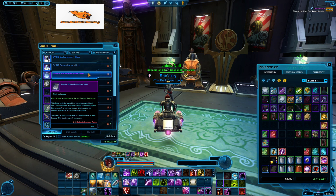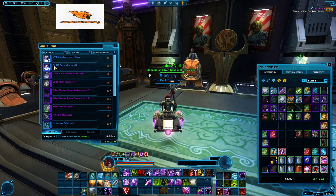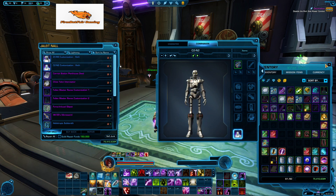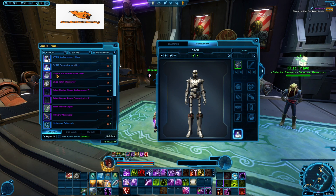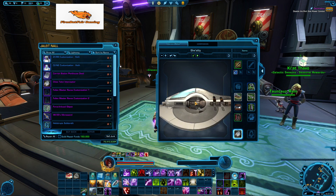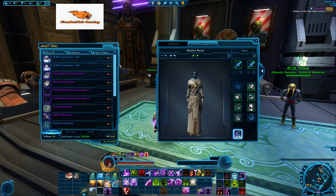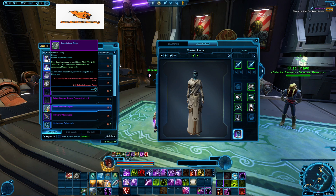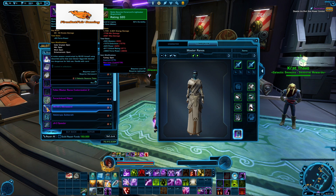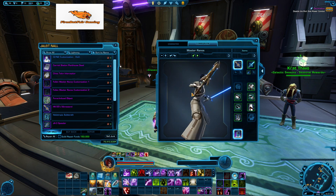We'll get right into the non-season rewards. It's the droid customizations — this is just the white version. As always, there's the character station Pento's deed, the Chiss Talon Interceptor, and a couple different appearances for Master Rhaenos. You can also get Master Rhaenos if you don't have them, along with the HK-55 Vibrosword, which is awesome. I definitely recommend that one if you don't have it — it just looks amazing.